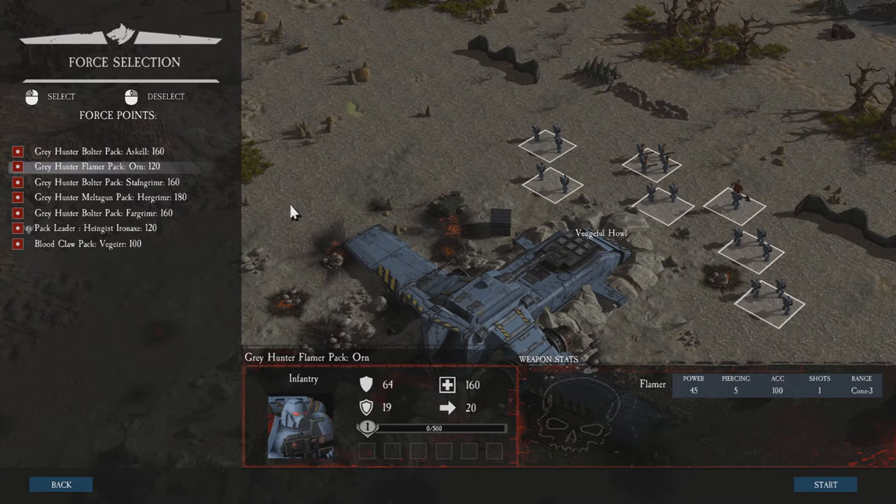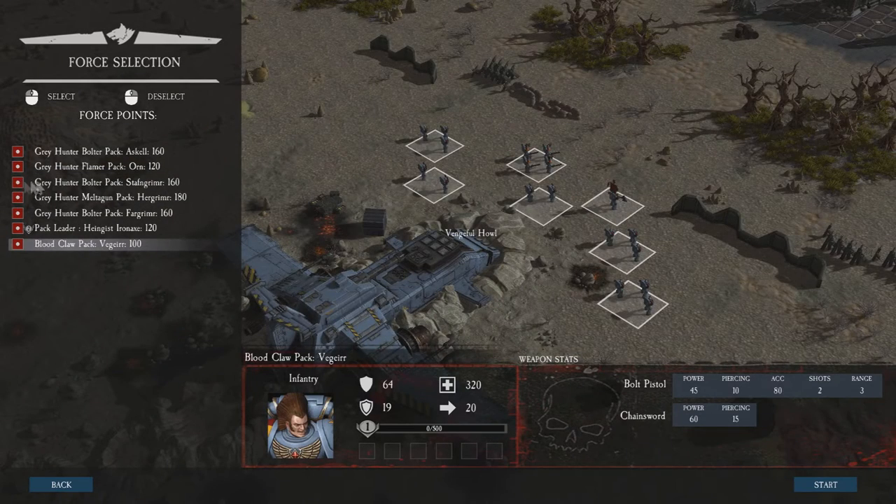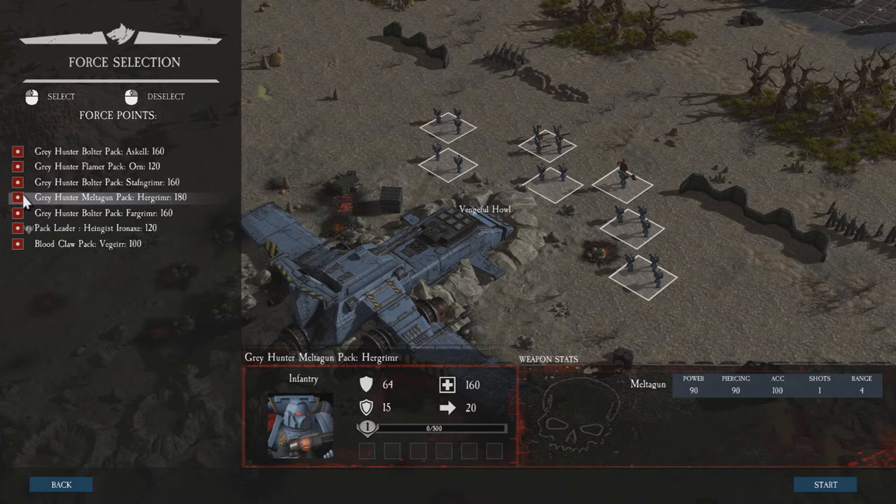The next lot is a wolf pack with Grey Hunters with flamer pack. They've got less defense and less health points, but they get one shot that does an area effect. You will hurt your own troops if you're not careful - I almost killed one of my own units in a skirmish game a couple of days ago. Then you've got another unit with bolters, and a unit with melta guns. In this type of battle I'm not sure why you'd want them, but later on definitely against certain units.